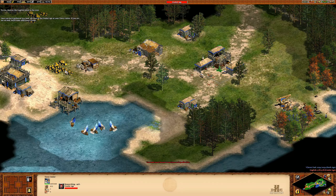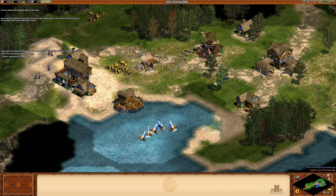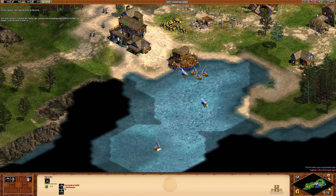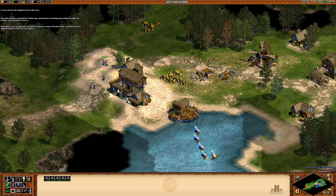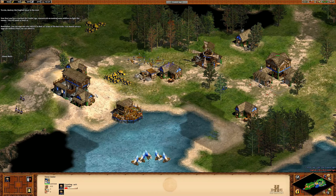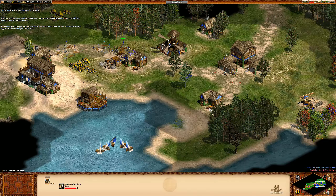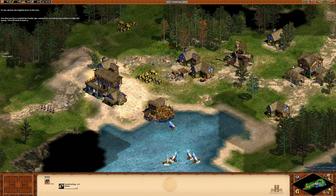Once you've gathered 500 food, advance to the feudal age at your town center. Now that you've reached the feudal age, concentrate on making some soldiers — you'll need at least 12. You can upgrade your militia to men-at-arms at the barracks. You should always upgrade soldiers when you can afford it, unless you're not planning on making that unit type.